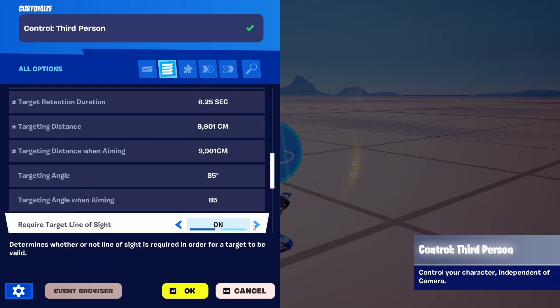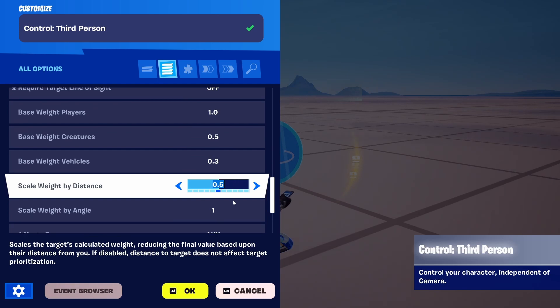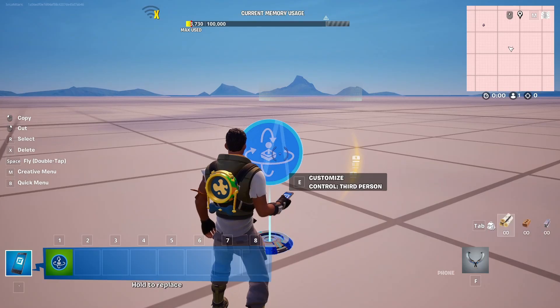Require Line of Sight — set Target Line of Sight to Off. We're going to keep all of the other elements as is, because I just want to quickly demonstrate the process.